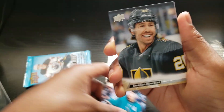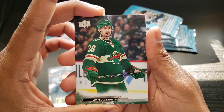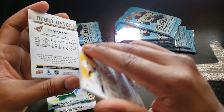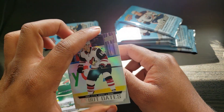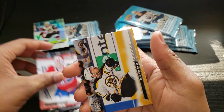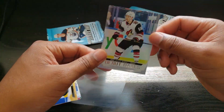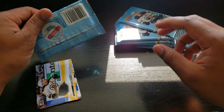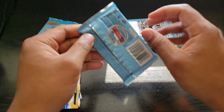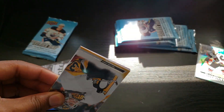First pack - Chandler Stevenson, Mario Ferraro, Matt Succarello. We got a Debut Date of Michael Bunting - he's on the Maple Leafs but has the Arizona card because it's his debut obviously. Tyler Elvis, Jake Allen, and Brad Marchando. First hit - Debut Dates are one in 16.